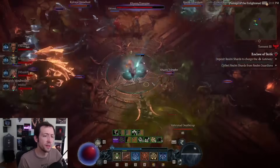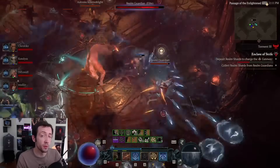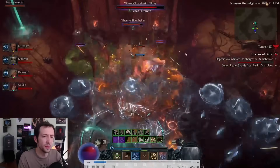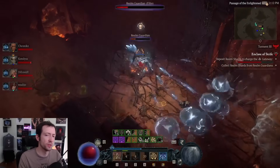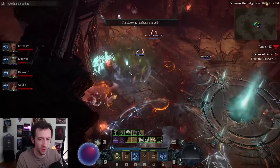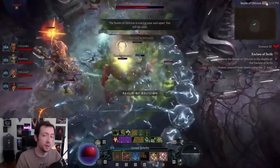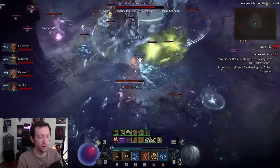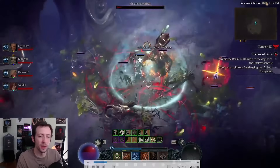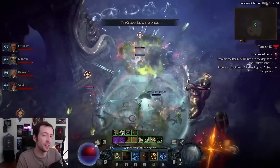Another important mechanic you'll encounter multiple times are gateways — they look like a round circle. They appear in various boss fights where you teleport to another area and fight the boss in two areas at once. You defeat elites, they drop shards, and you click on the gateway to fully charge it. Once charged there's a special animation and you have a few seconds to step in and get teleported. If you're not sure what to do, always check the objectives on the right — that text is your guide and acts as a cheat sheet.